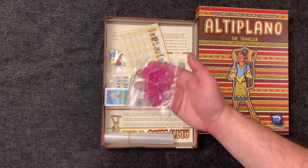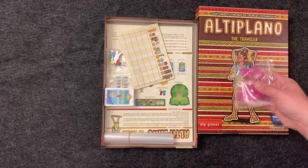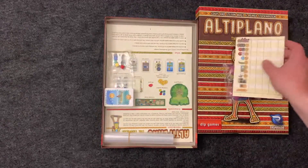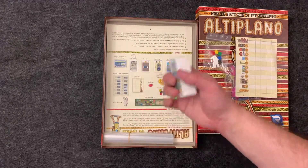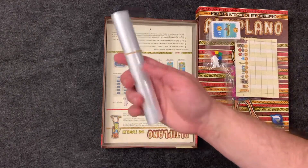So there's these crystals which I think are like a wild resource that's added, some scoring trays, the Traveler meeple and markers for each of the potential players, a deck of cards with the new stuff, and bags for the components.